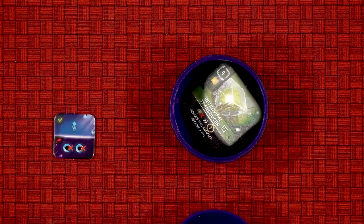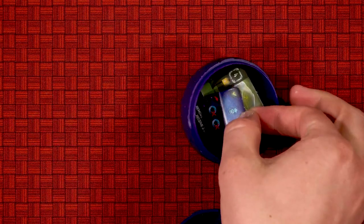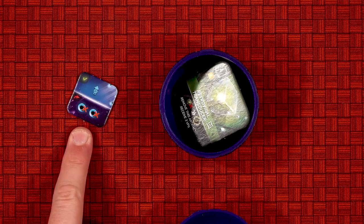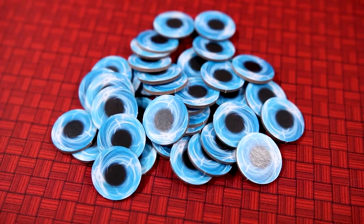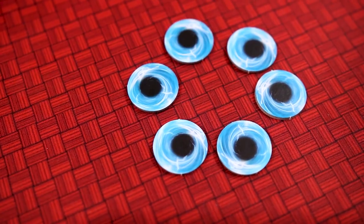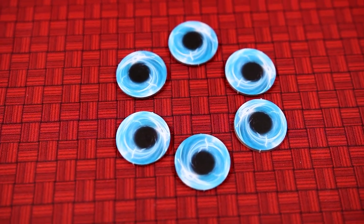You may turn in energy or cubits to gain bio objects, which may be discarded immediately for their top effect, or they can go into a capsule, and when they come out again, they will be discarded to gain the bottom effect, which is more powerful. Throughout the game, you will also be getting temporal break tokens. These will be going into your capsule, and they are not good. At the end of the game, any players who have six or more temporal breaks throughout their capsules immediately lose.